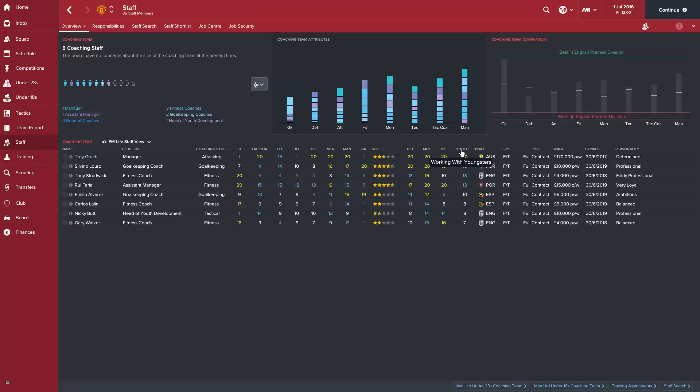Looking at first team coaches with poor working with youngsters ratings, there are a couple — two fitness coaches, a goalkeeping coach, and the assistant manager. The assistant is very good so I'll probably leave him. Fitness coaches and goalkeeping coaches are a dime a dozen — there are lots of good ones available fairly cheaply. Gary Walker has 16 and 17 in fitness; the goalkeeping coach has 19 but his mental attributes like discipline and determination are fairly low, and his personality is just ambitious. Those coaches we'll be looking to replace.